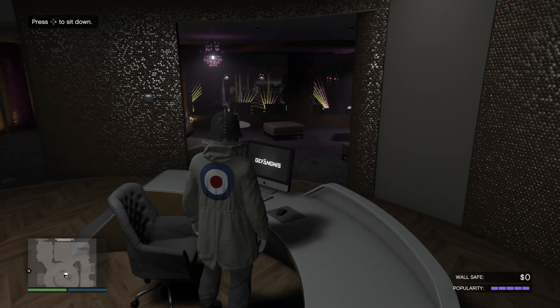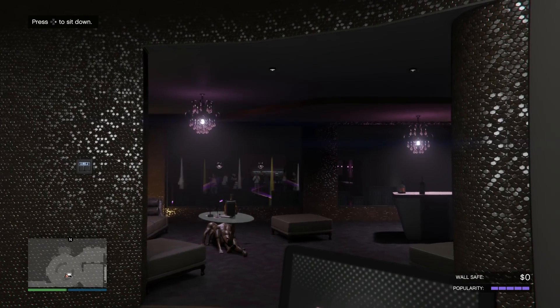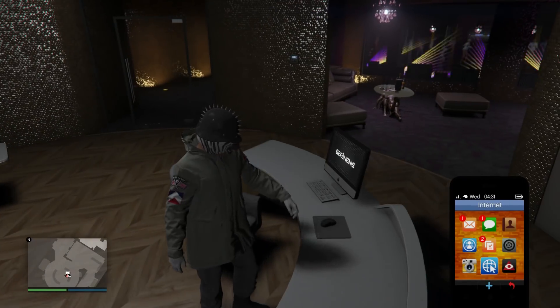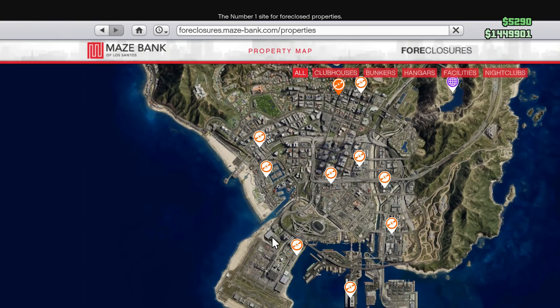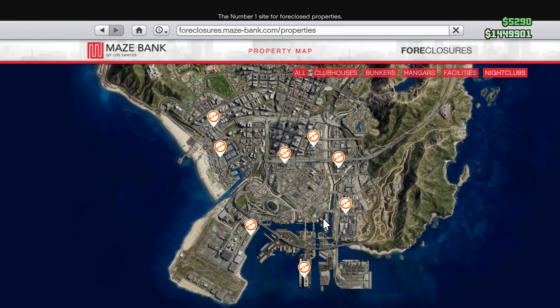Today I'm going to be doing a quick tutorial/guide on the new nightclub DLC where you can run your own nightclub. First, you want to pull up your phone and go to Maze Bank Foreclosures — this is where you're going to find the nightclub. You can click 'Nightclubs' right here to sort it, and here are all the nightclubs.